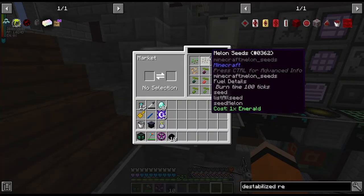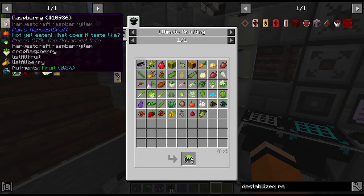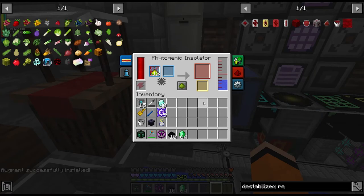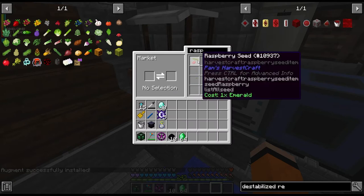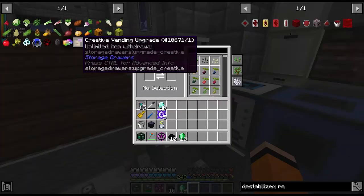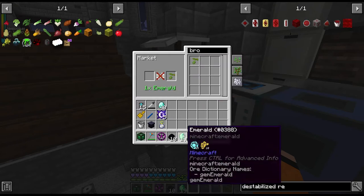I know we can also use the market from Pam's Harvestcraft — we can use this guy to buy seeds from. We can buy these for an emerald. I've pinned everything here. Let's go through it one by one — I'll set up a phyto-grower and apply the flux phyto-grow. So raspberry — I think we can search. Oh yeah, this makes it really easy. One raspberry seed, put it in there and then we get raspberry.